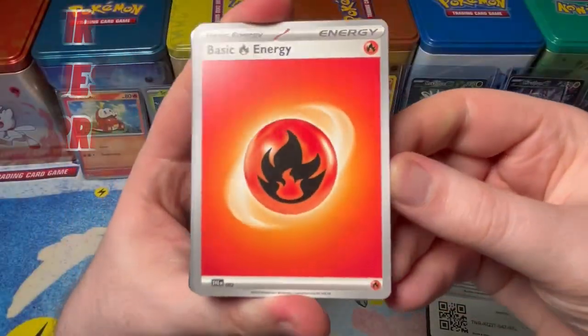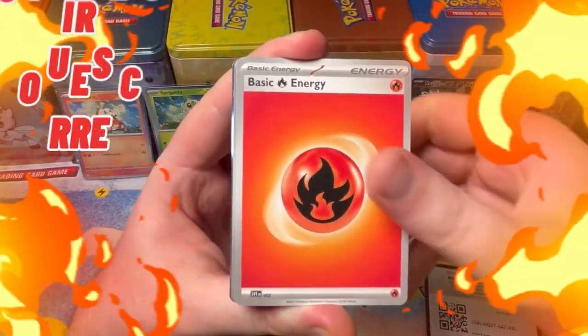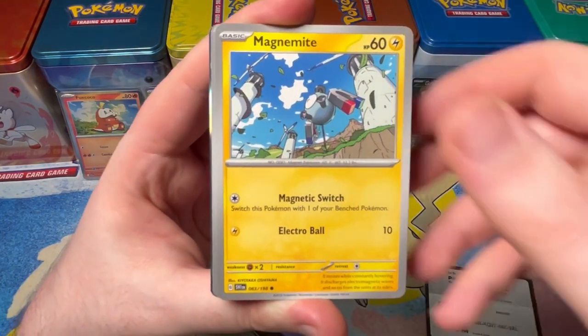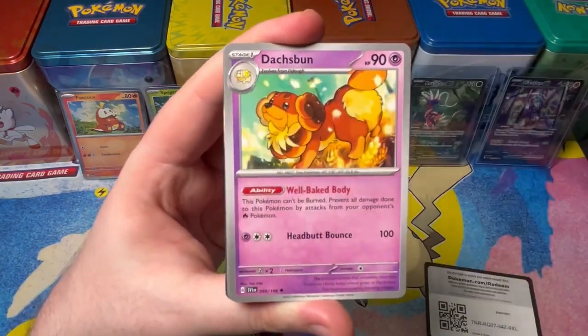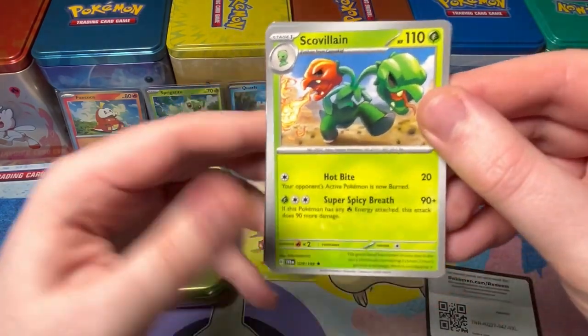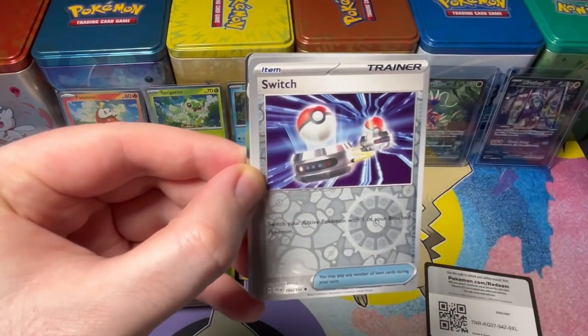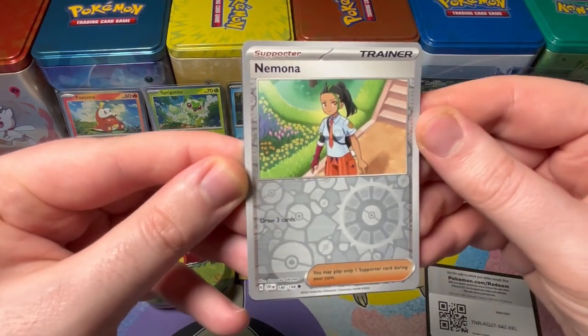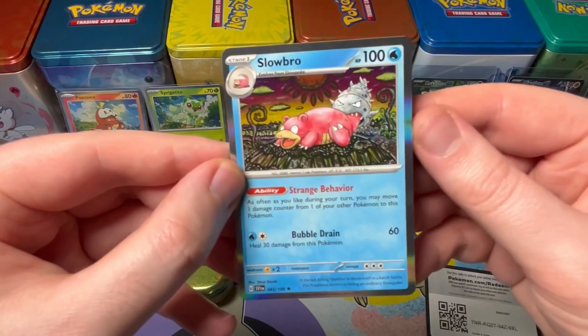Magikarp, Magnimite, Dachsbun, Tauros, Squawkabilly. We have a Switch. And this one with Slowbro.